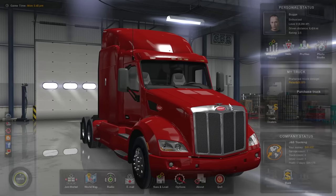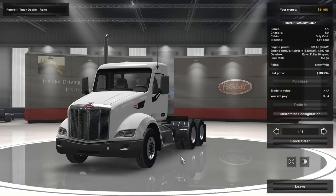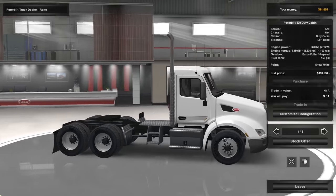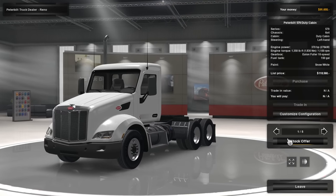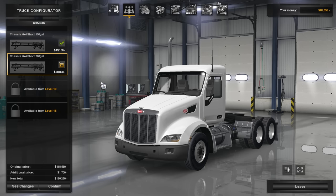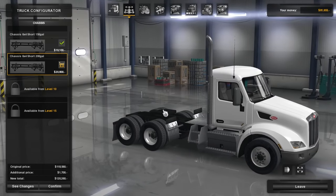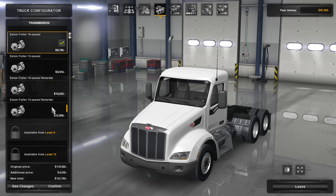Today we are going to be purchasing a truck, and I want to go with a Peterbilt. I actually haven't discovered a Kenworth dealership, but it's fine — I've known I wanted a Peterbilt for a while. This is the truck we'll be buying: the standard Peterbilt 579 duty cab, which I'm totally cool with — a day cab. It looks awesome. We have a 200-gallon tank instead of 150 gallons unlocked, which will definitely help us out. We also have an engine upgrade from 370 horsepower to 455 horsepower, which is what we're going to do. For transmission, we have a 10-speed, 13-speed, or either with a retarder. I'm going to go with a 10-speed with a retarder — I feel like a 13 would just be more trouble than it's worth.